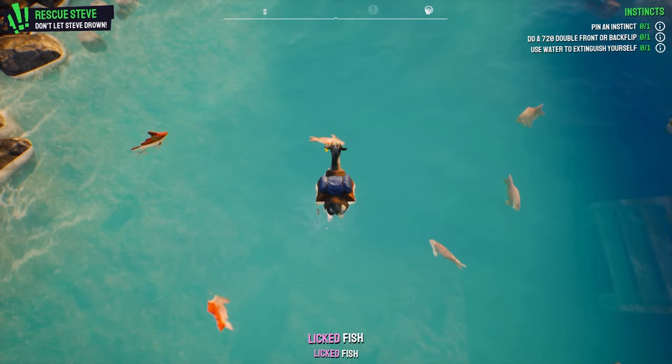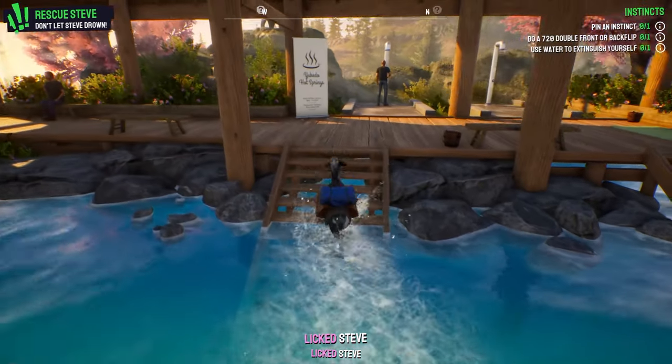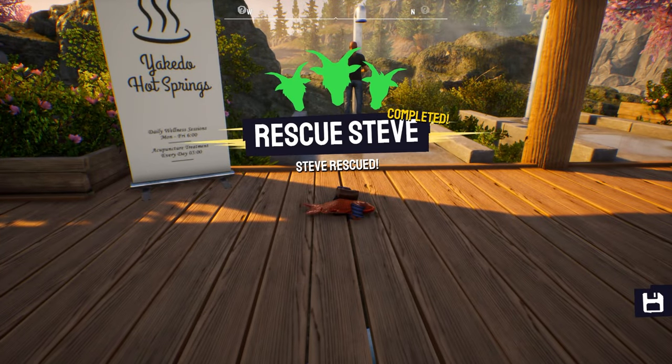First up we're going to be rescuing Steve. Once in the pool you want to lick the fish until it says 'lick Steve,' and then simply drag this one out and you will become a fish.